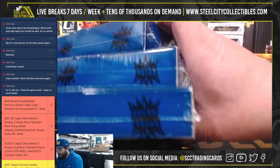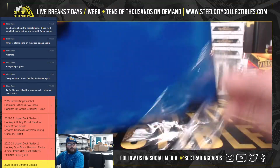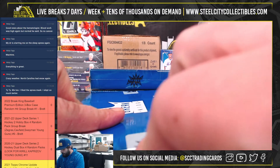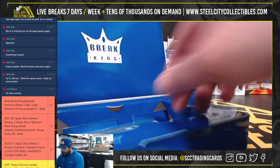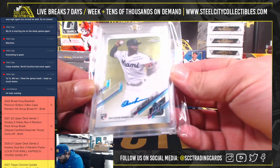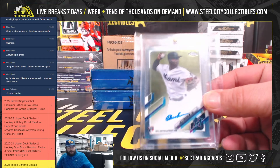All right, here we go — three boxes, Breaking Baseball. First card is going to be Topps Chrome Jazz Chisholm, Jazz Chisholm Topps Chrome.